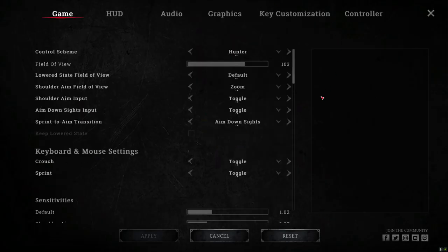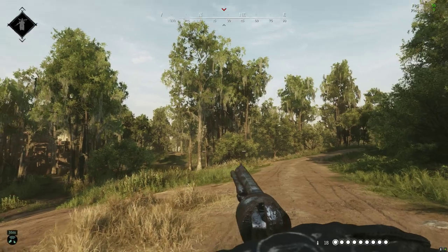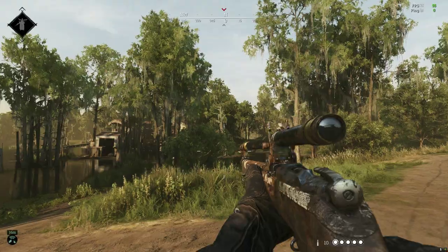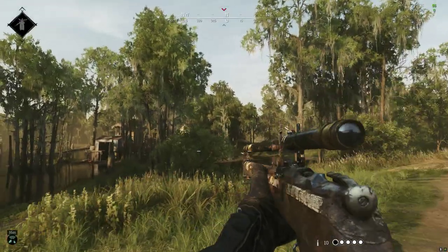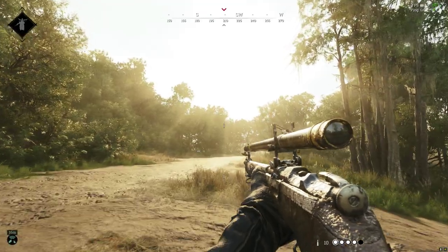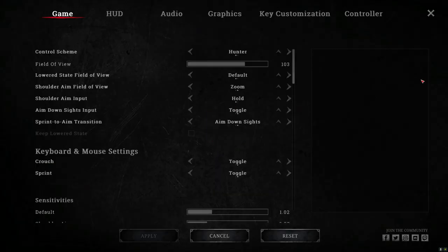Let's start with the toggle off, so shoulder aim is set to hold. Let's say I've got the gun raised and I want to sprint — I've taken a shot and now I want to sprint. You just let go of right click and hit sprint and you'll immediately start sprinting. So you just let go and hit sprint — it works.